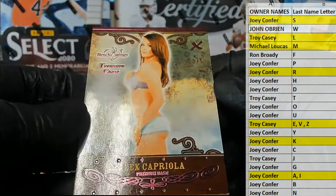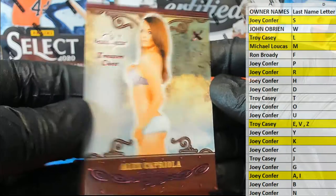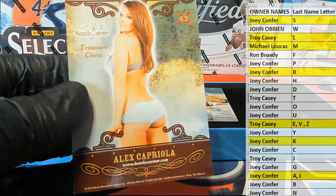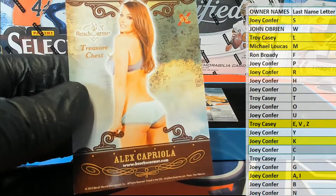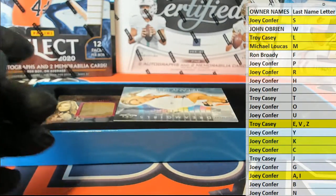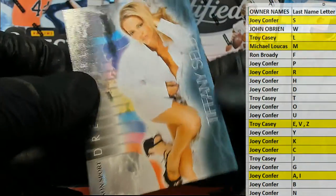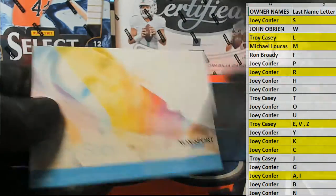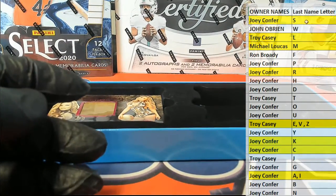Next one here is Alex Capriola, two of five. And that's letter C — that is Joey C coming out to you. And then we got a Tiffany Selby, alright, dream girls. Letter S — that is Joey C.